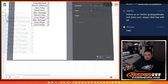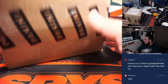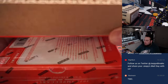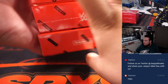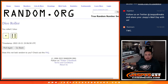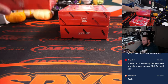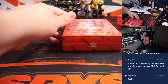Alright, so again this is a 3 box fresh case — Impeccable WWE. Top, middle, bottom — let's see which one we choose. We'll do a little dice roll: 1 or 2 for the top, 3 or 4 for the middle, 5 or 6 for the bottom. It's 2, so top box. We'll put an X here for future breaks and go with the top.